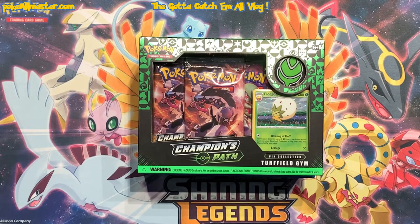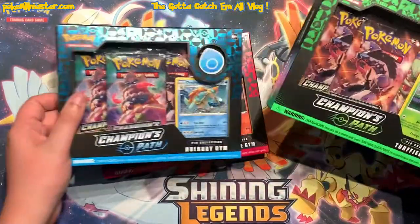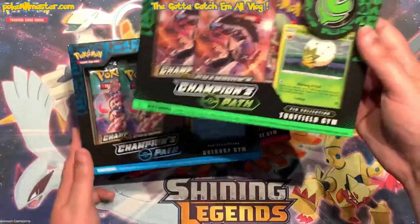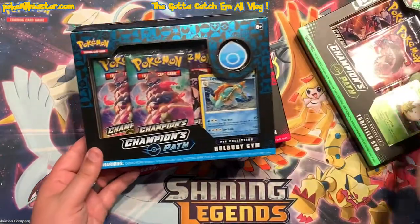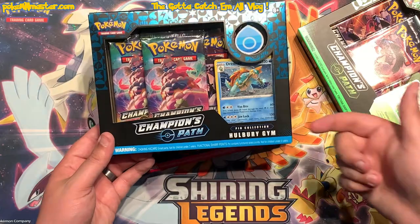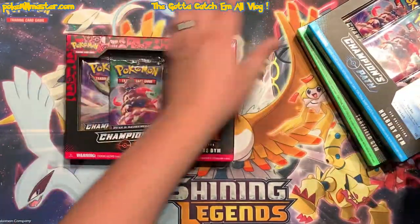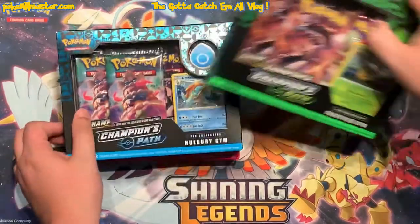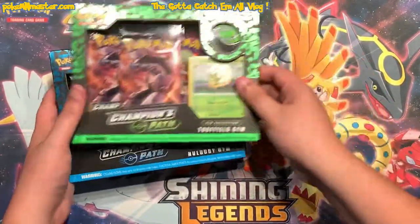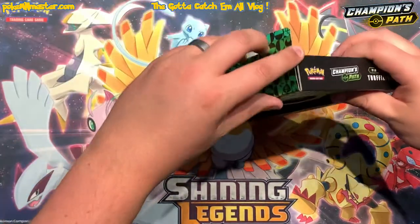What's going on, everybody? My name is the Pokémon Master. Today we're gonna crack into the last three pin collections we got from Champion's Path. If you watched our first video, we did crack open one of the green boxes, which is the Turfield Gym. We cracked into a blue one, which gave us our best hit — we pulled the only gold card in the set. That's the Hullberry Gym pin collection, and then behind that the Motosoft pin collection. We're gonna keep that same order.